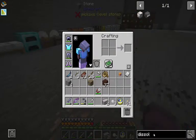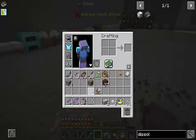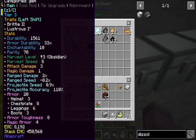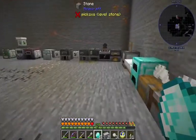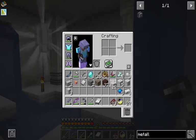The first thing we need is a dissolution chamber. That's not that bad. We're gonna take a diamond gear, which we're gonna need eight diamonds — we have them. Now we can just throw these right in our compressors. I know we're jumping around a lot, but that's kind of the nature of this pack.